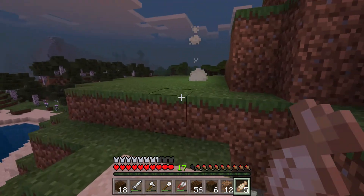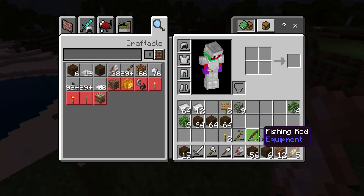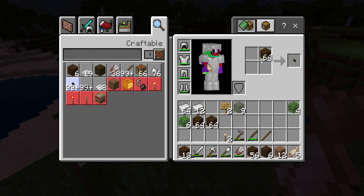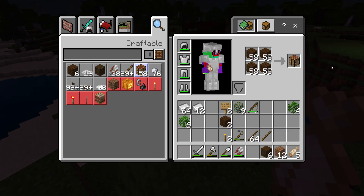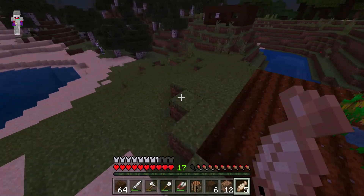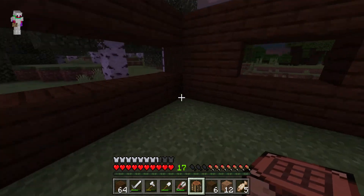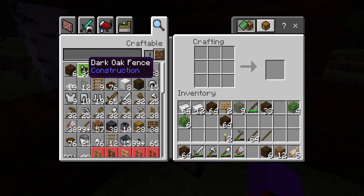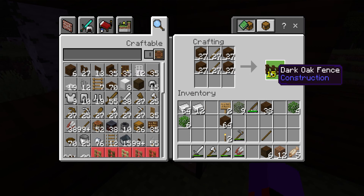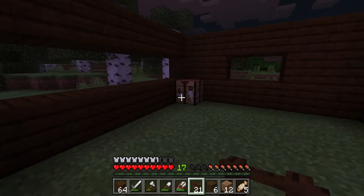This underground house has been very raggedy. I'm actually gonna go in here and make a bunch of fences. I'm gonna make my crafting table and put it in there so I can make all the things I need for the house - get a good texture on it.